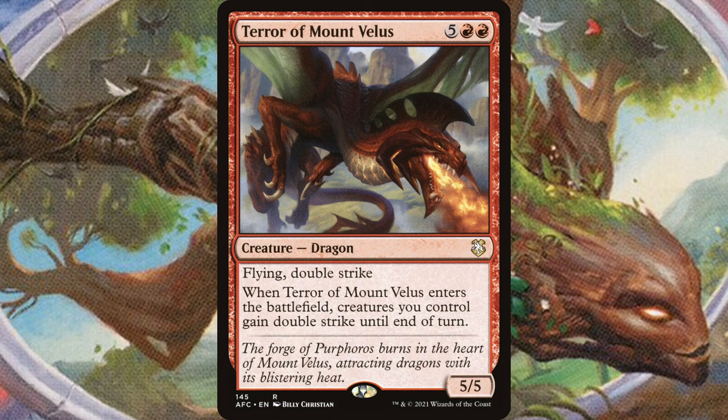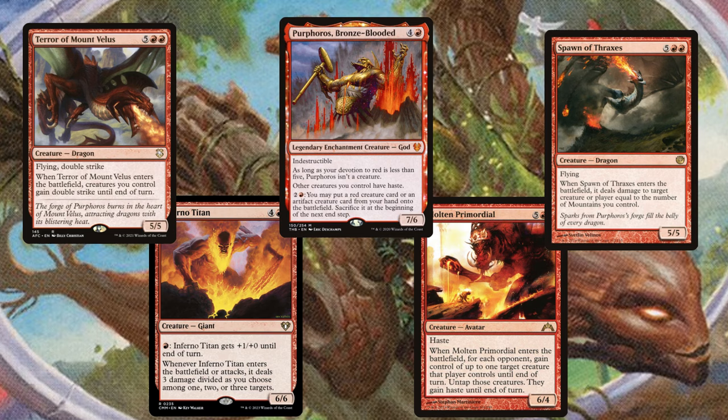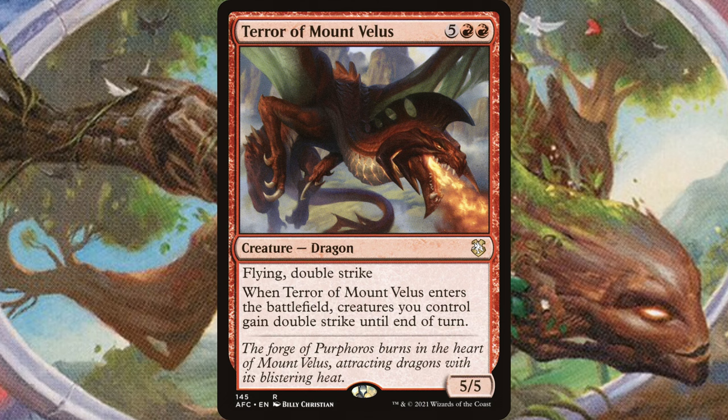Lastly for this month, I have Terror of Mount Veles. Five, red, red for a 5/5 dragon with flying and double strike. Whenever the Terror enters the battlefield, creatures you control gain double strike until end of turn. This card slaps — it does so much damage. The first time I saw it was in my friend's Purphoros, Bronze-Blooded deck, and I took his turn with a Mind Slaver, dumped his hand onto the board, and knocked out one of the other players. Pumping your team with double strike is so strong, and by itself the Terror is a 5/5 with flying and double strike, so it can hold its own in combat. After you pump your team you still have a powerful body to block with. It's only a dollar, so give it a try in your red aggressive creature decks.